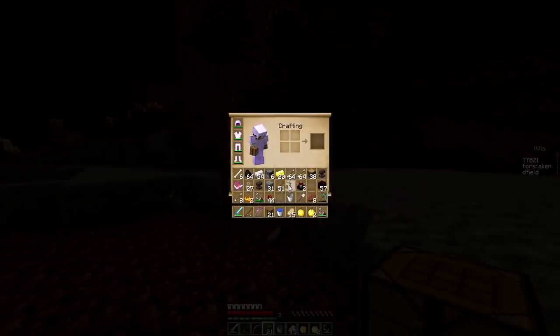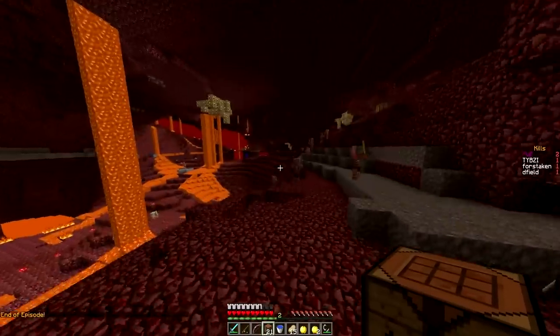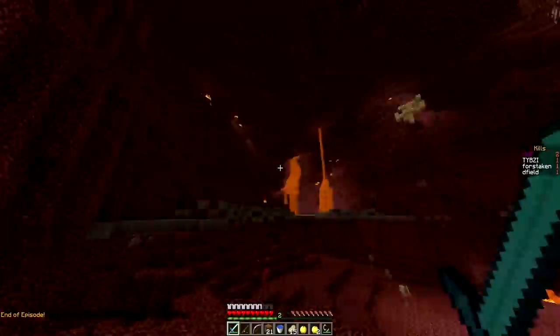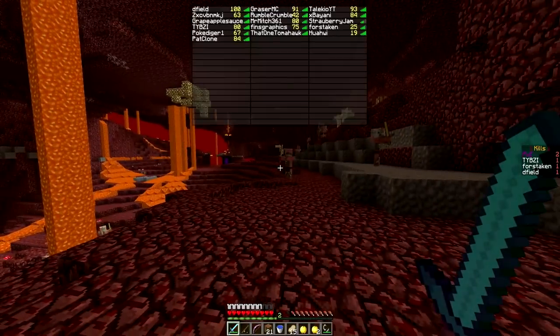Let's make those into sticks and then make ourselves a couple more arrows. There we go — a couple of stacks! I've got two enchanting tables now, which is really good. End of the episode, and in the next one guys we are heading into the overworld! Thank you so much for watching — if you enjoyed, smash that like button. This is DField, we'll see you guys in the next one!